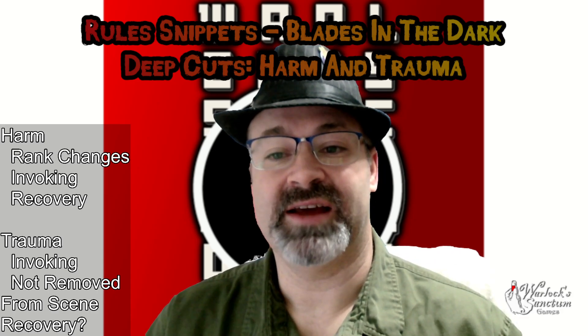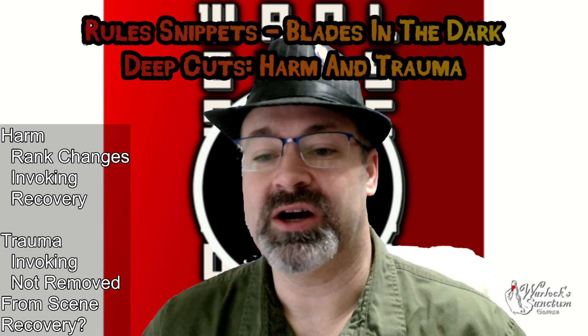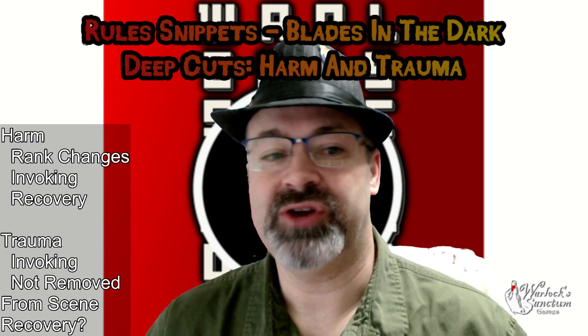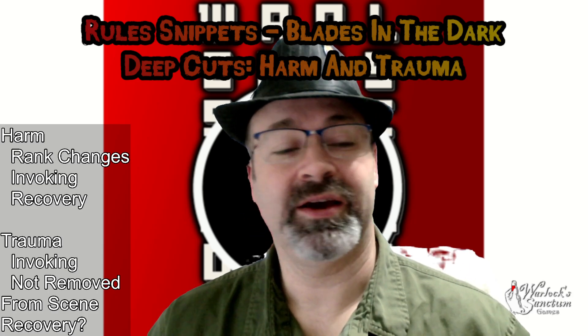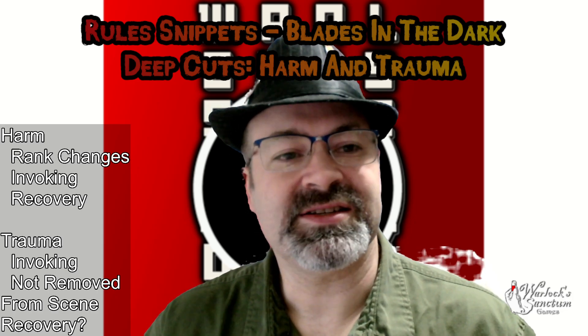With trauma, the big change is that trauma is now invokable and can have similar effects as harm. A character can suggest when a trauma would be invoked, causing problems. Another big change: when your stress bar fills and you get new trauma, you do not leave the scene — you have that mental break but are still able to act and finish things.